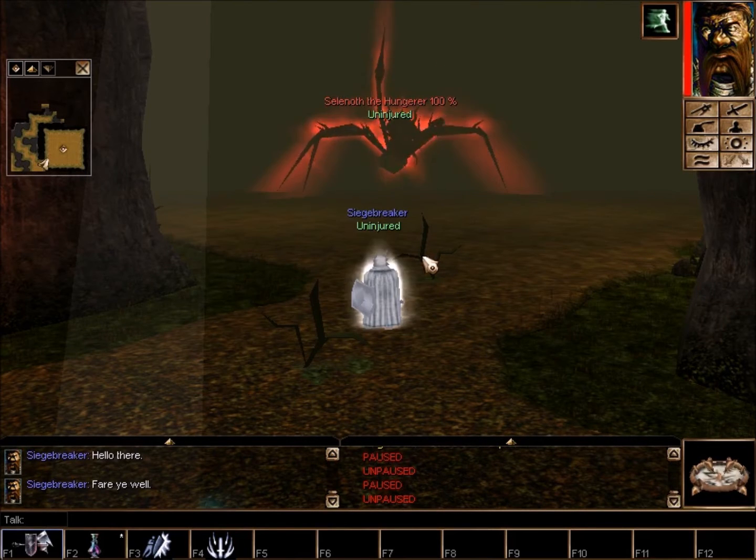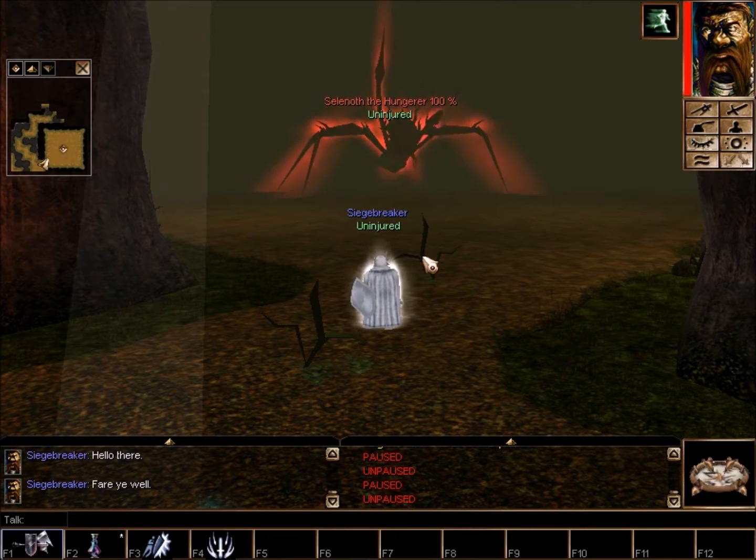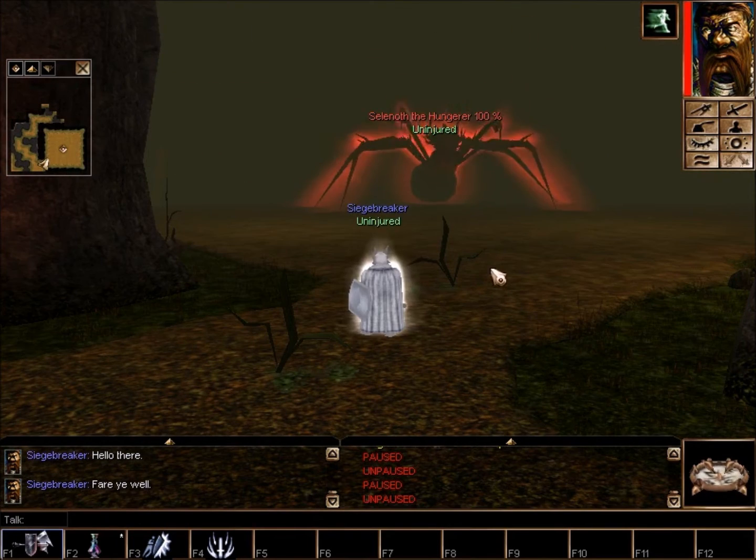Hello, this is a guide to Selenoth the Hungerer for those people who are having difficulty on it. The main thing that should be mentioned is that, as indicated in the readme, she takes a lot of damage per second per round due to an ability called Hunger, which means that ultimately this fight is more about simply keeping yourself alive than actually killing the boss, because she will kill herself over time. So as long as you stay out of the Acid Clouds, as long as you free the victims relatively quickly, and as long as you keep yourself alive at the end, you should be able to win this every single time.